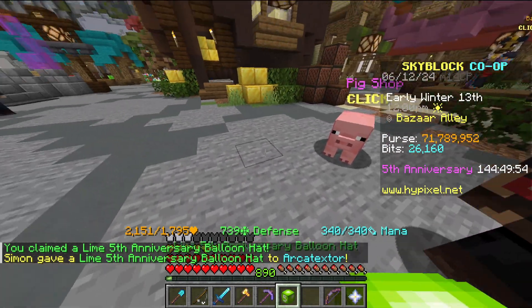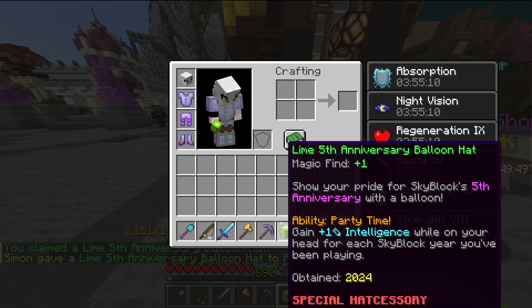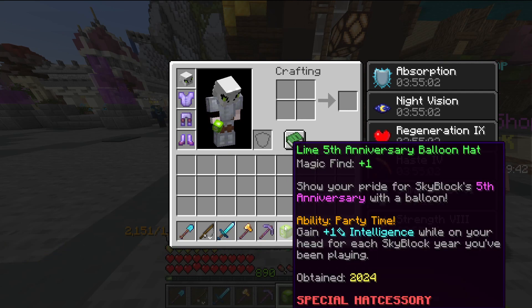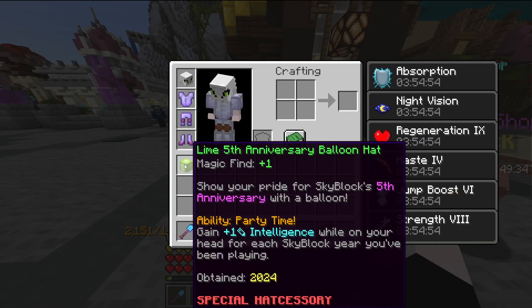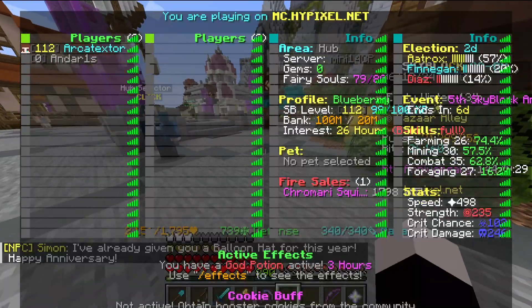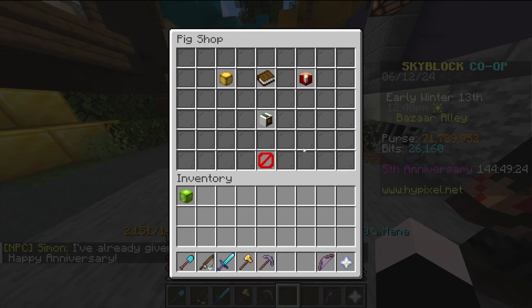Alright, so obtained at the 2024 Lime 5th Anniversary — it's the balloon hat. And for each Skyblock year, okay interesting. I'm not sure how that other player got those balloons and stuff — wait, oh, this is a balloon hat.